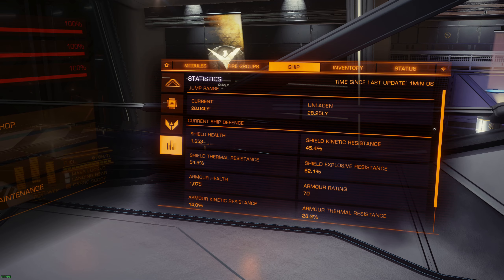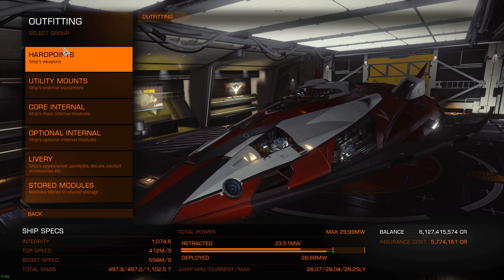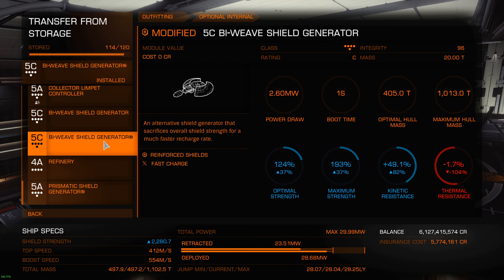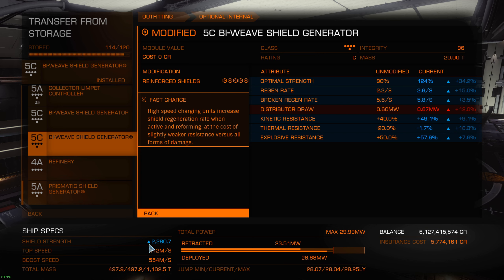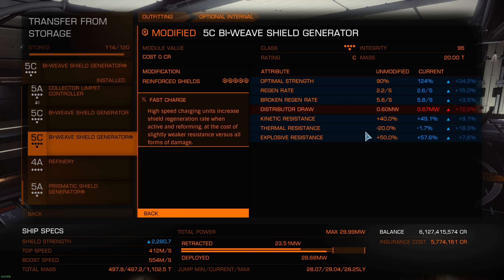Now before we close the video I'm gonna show you something else you can do with the bi-weave. If I go to outfitting I'll swap my shield generator for something else. Here I have a bi-weave but instead of thermal resist it's reinforced shielding. What it does is add way more shield strength but doesn't increase thermal as much - it does increase all resistance a little bit and thermal a bit more, but it's not as powerful as the thermal mod. The drawback is the distributor draw - when your shields recharge it's gonna be a bit more costly on your distributor.